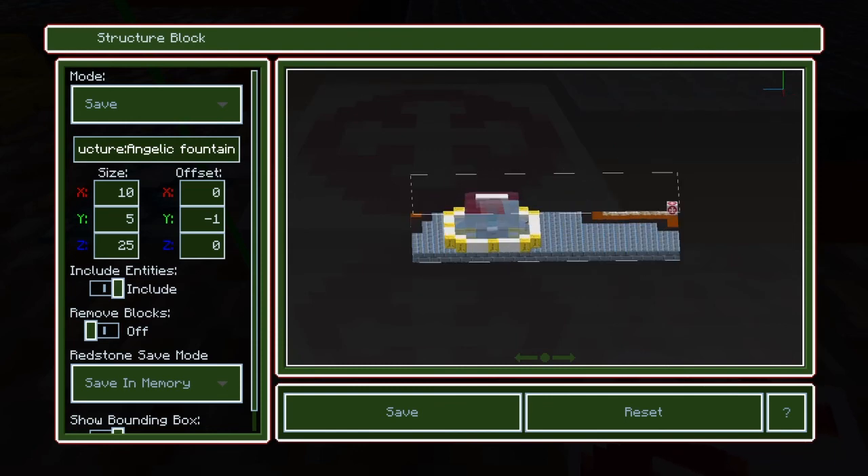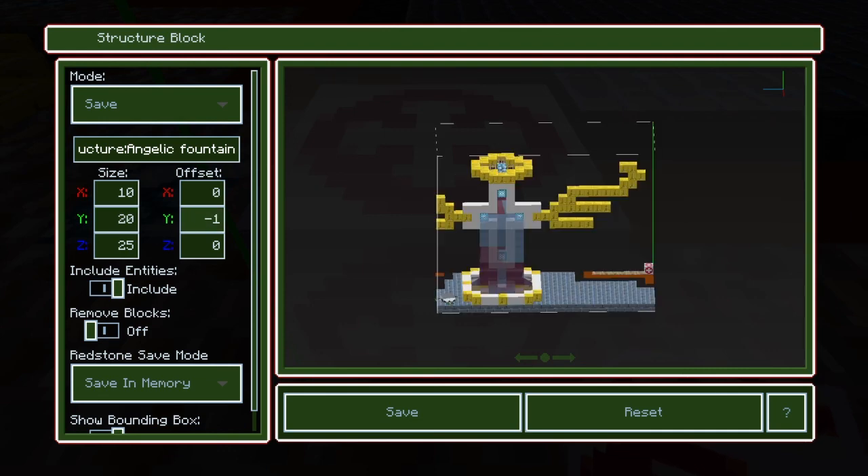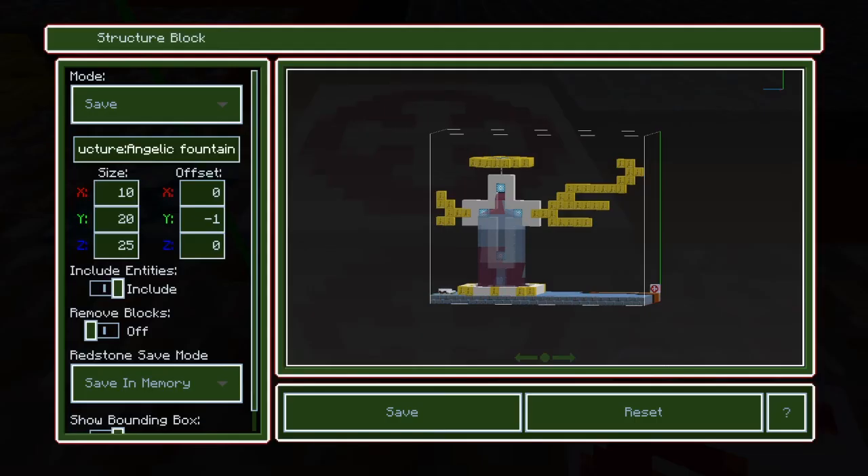I can already tell it's not going to reach the other wing, so I'll go back to editing. Now I'll focus on the Y (width to the other wing) since I don't know exactly how wide that wing is. Let's go for 20 — yeah, slightly over. Not bad.